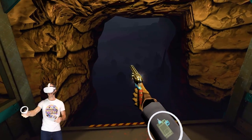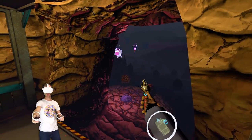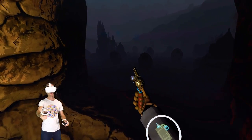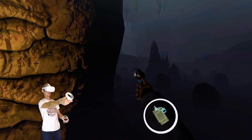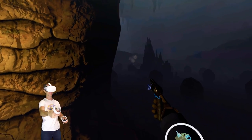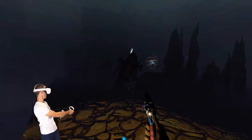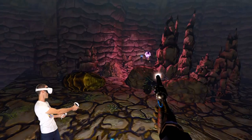I reckon if I hover up here somewhere, I should be fine. We've got a couple of prawns. I know there's a mama prawn down there somewhere. Where are you? There he is. Oh, he dead. Oh, there's another one. This one's huge. Shoot him in the face. If you shoot him in the mouth, it kills him.